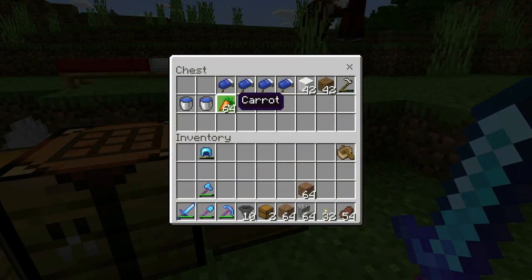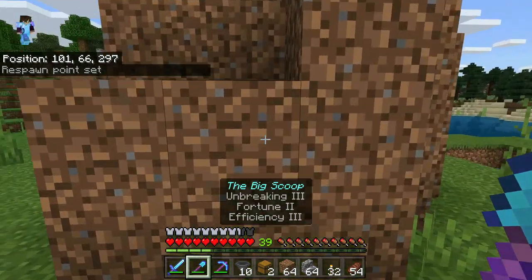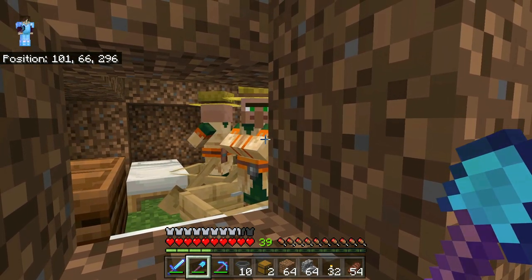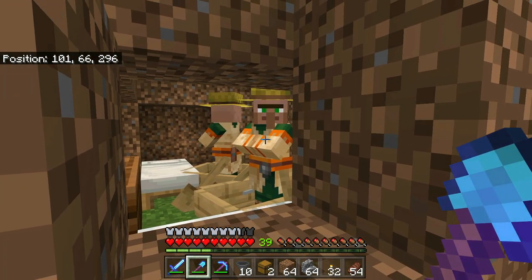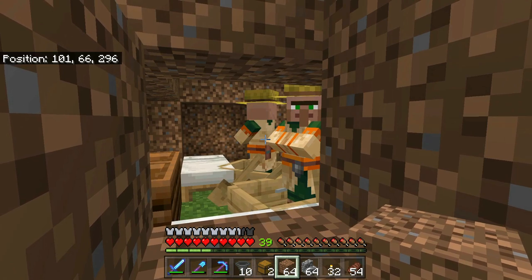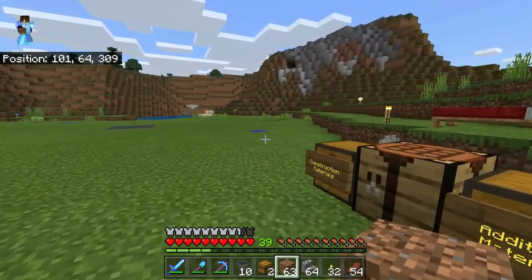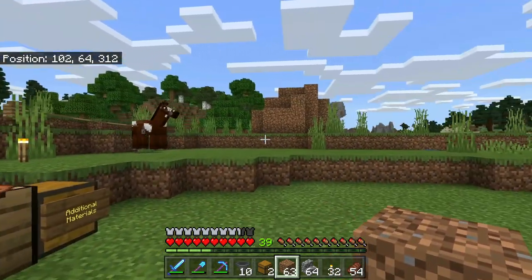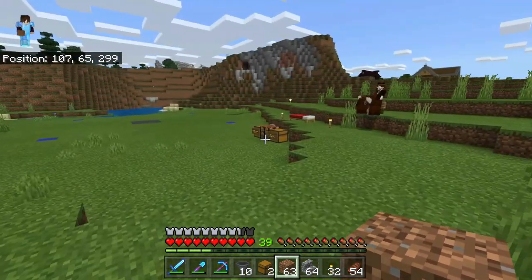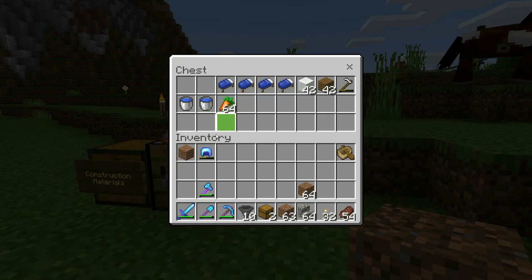I should probably point out I have carrots now, and that's something that happened between episodes. Last episode we went exploring and found some villagers, but none of the villages we found had any carrots, potatoes, beetroots or anything. So between episodes I did a little more exploring and found a village maybe a thousand blocks away that had all these different crops. I've been growing those, and that's what we're going to use to breed our villagers today.